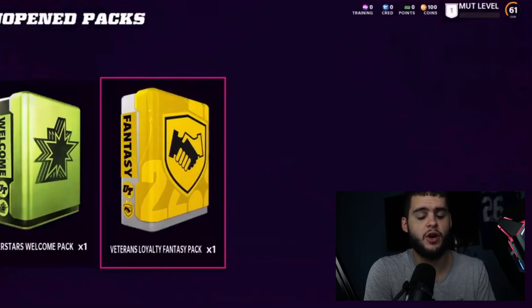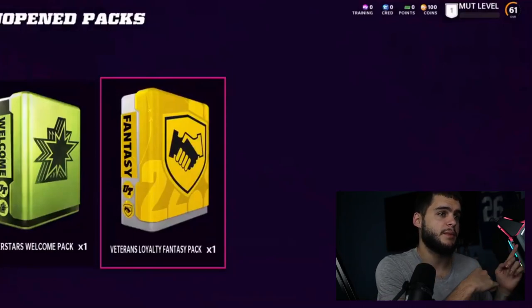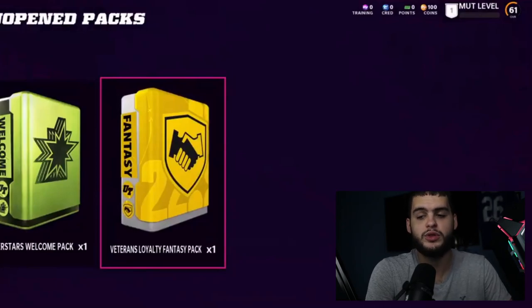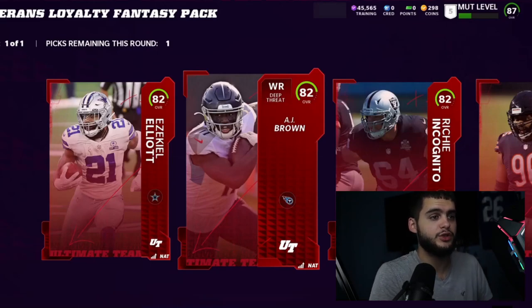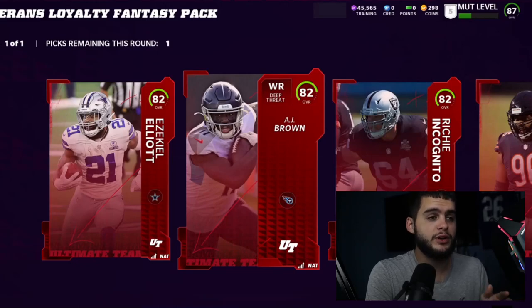If you're level 15 on Madden 21 you can skip the campaign in the next game, just like last year. You don't want to be stuck playing the intro campaign when you only have 10 hours on your trial — you want to jump straight into solos and getting the free players like JC Jackson. Also, there are free standalone players that aren't tied to the veteran loyalty stuff, so make sure you pick those up too.